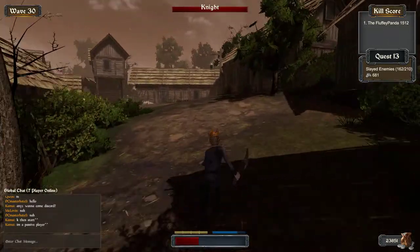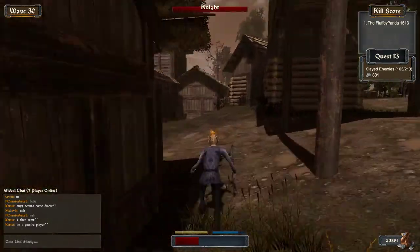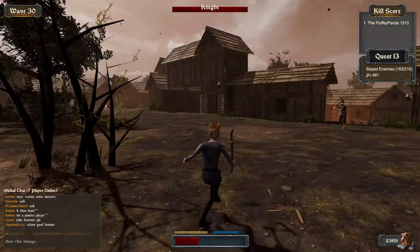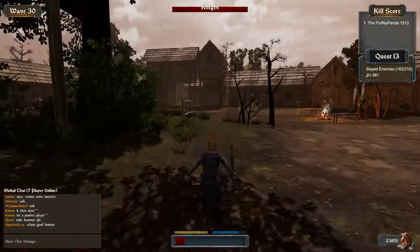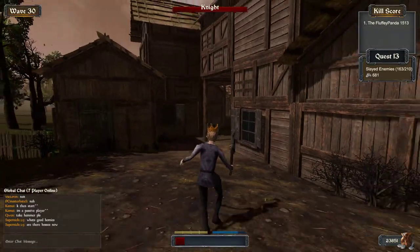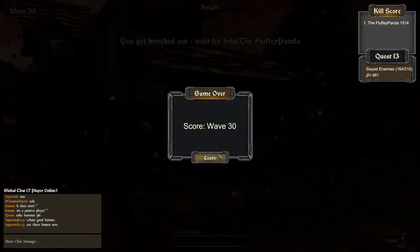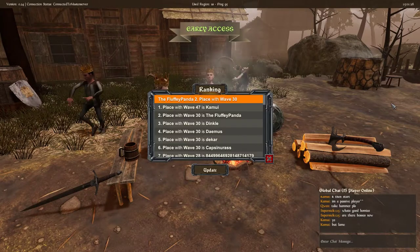I accidentally aggroed the Black Knight and he's faster than everybody when that happens. You need to stay away from that area — you've got to get pretty close for him to aggro, and sometimes he'll de-aggro. But by then I'd already taken too much damage. That was my best run after playing for a long time trying to grind for that Celtic weapon.